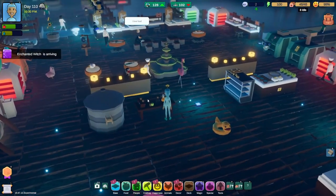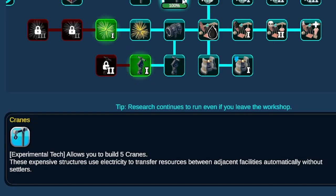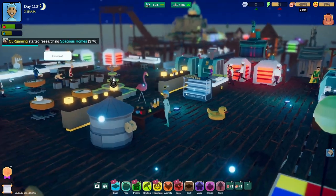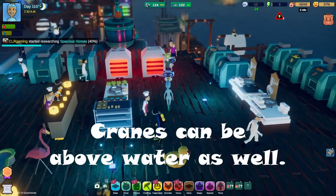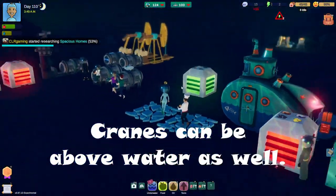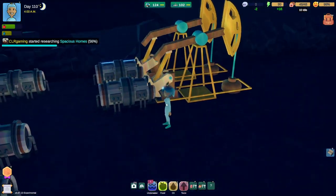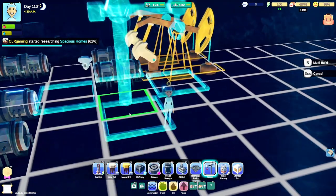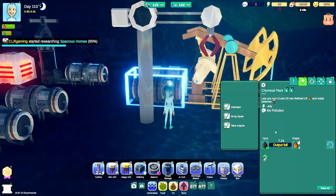I could stare at this all day. Let me go back to Bird Island real quick — the cannons are a game changer. I just shot myself through the house! Let me show you under research — the crane. 'These expensive structures use electricity to transfer resources between adjacent facilities automatically without settlers.' So it sounds like it's doing what the mouse would do but in crane form. Let's check it out.